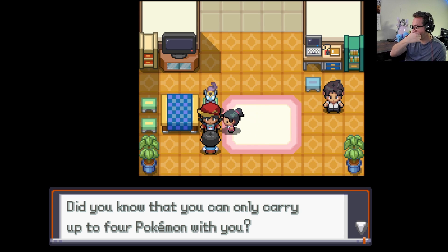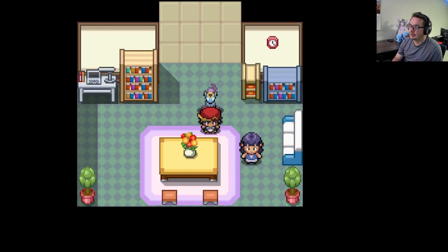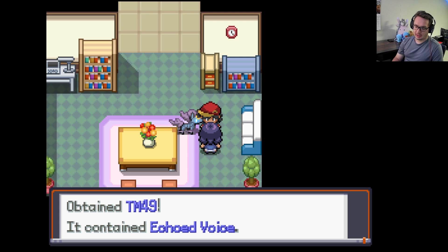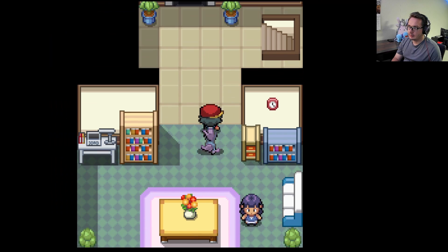No, you're right — Poison is immune to Steel. I want you to know, you degenerate, don't even know your type matchups. Echoed Voice — wow, that's pretty cool.